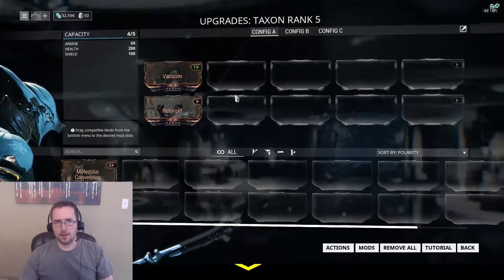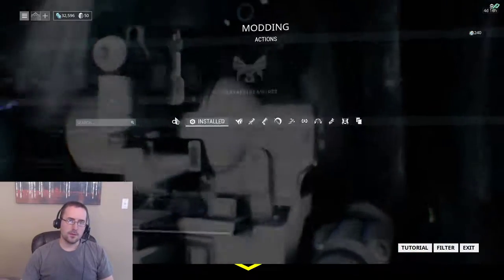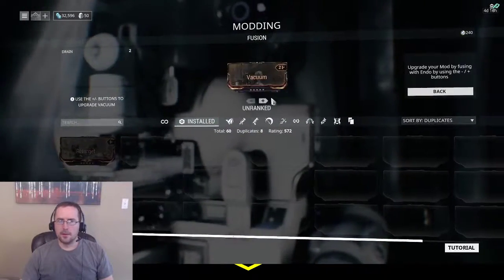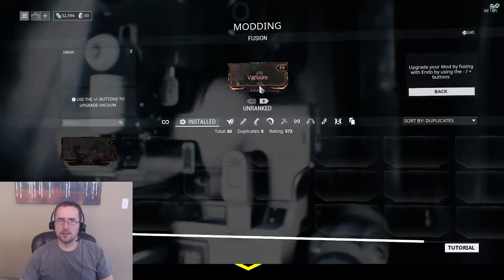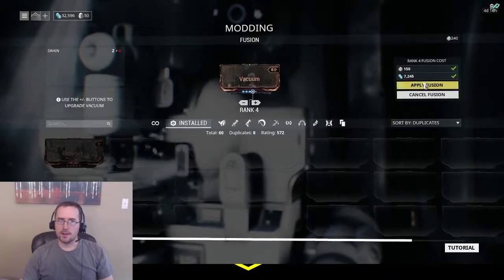This is just a tip to go back into your vacuum and make sure that you upgrade its level once you've gotten a few levels on your Taxon. You can go up to 11 meters — it starts off at 6.5. So I'm going to go ahead and put that at 10.5.